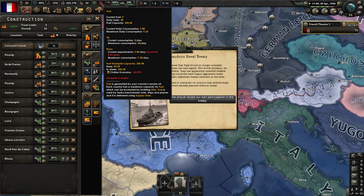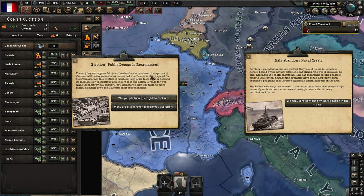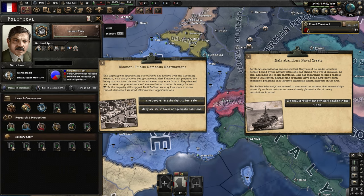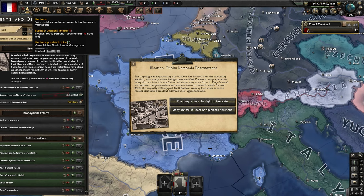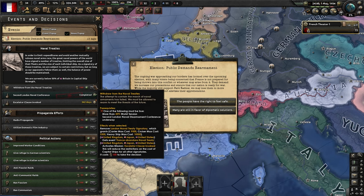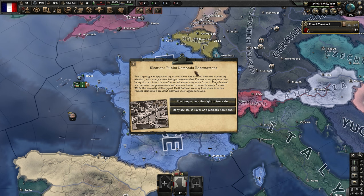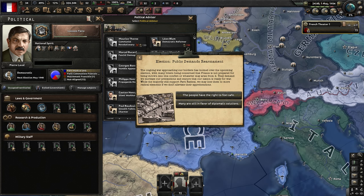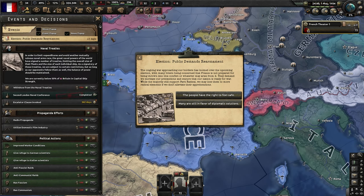We're already out of oil - that's not great. Italy abandons the treaty. It's too bad we can't get out of the naval treaty because we don't get enough political power to really do it. Plus if we did, we'd want to spend it on something else, such as the silent workhorse or even increasing our stability through improved worker conditions.